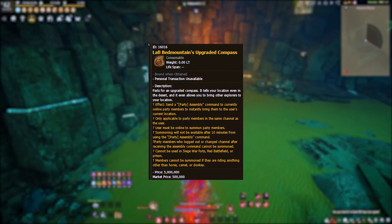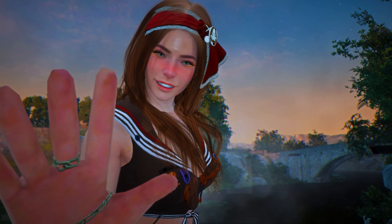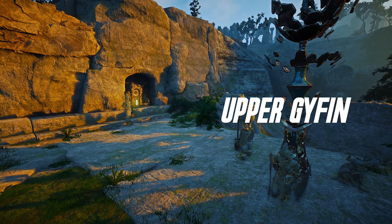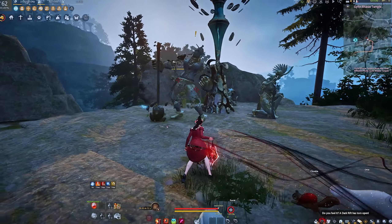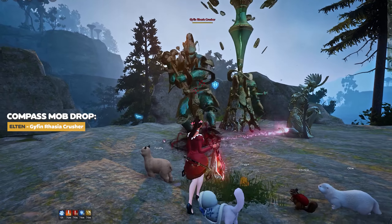Next up, Lafey's Bend Mountain's Upgraded Compass. Say a short farewell to your time in the dark recesses of history in Ackman — feel the sun on your skin at Gaifin Raja Temple, more commonly known as Upper Gaifin. The Elton piece is dropped by the Gaifin Raja Crusher.